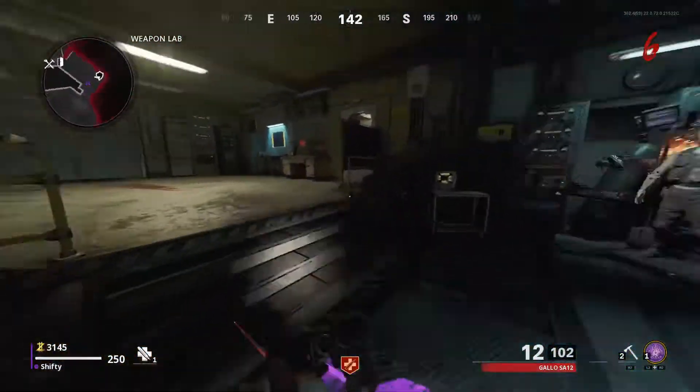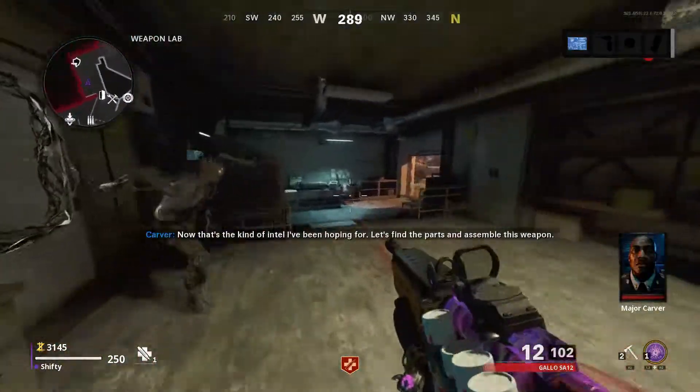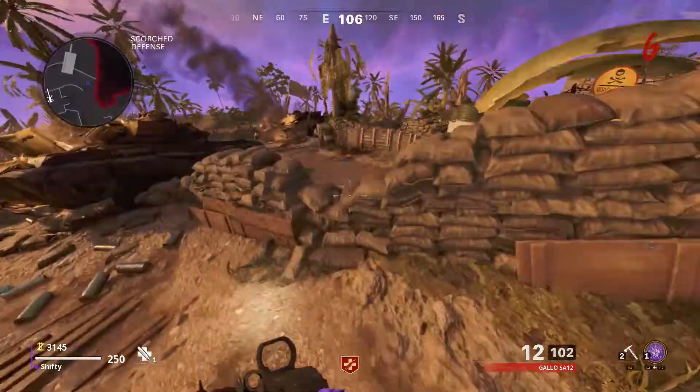After you've turned on the power, come over to the Weapons Lab and pick up this blueprint. This is the blueprint for the Ray Rifle itself, and you're going to need this. Then come over to the Scorched Defense Area.